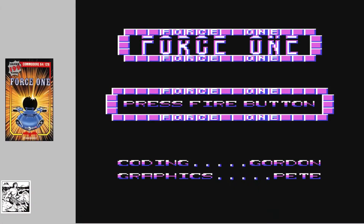Welcome to this gameplay video for Force 1 on the Commodore 64. Coding by Gordon Hall, graphics by Pete Tattersall. Released in 1987 on the Silverbird range for £1.99.